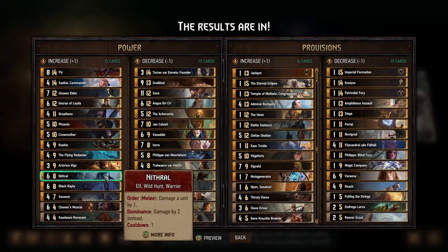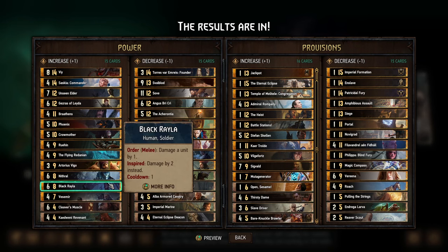Nithral — understandably, you want to play him early with dominance so you get the extra damage, then use that order ability to help maintain dominance. That's been getting harder to do given how a lot of other cards have gotten stronger while Nithral had remained the same for a while. Black Rayla hasn't been very good for a very long time, so it's understandable that she gets a power buff.